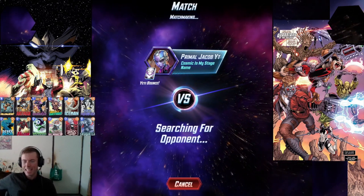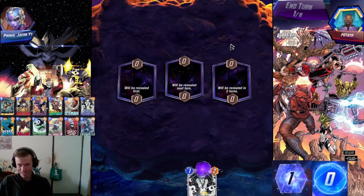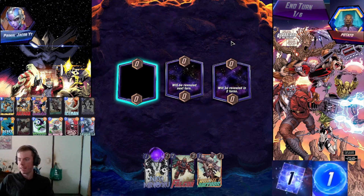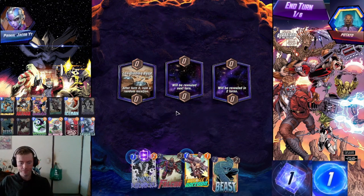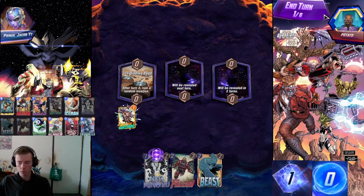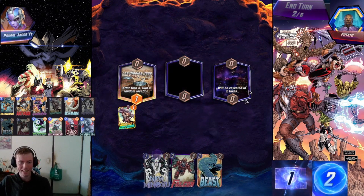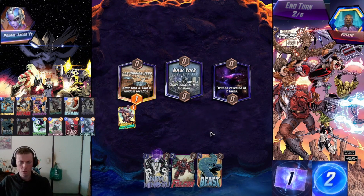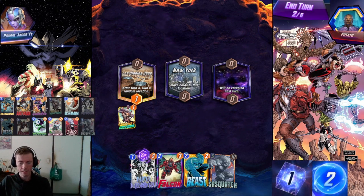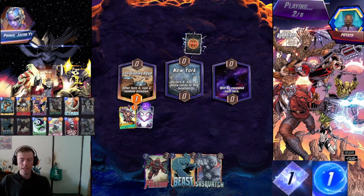Welcome Mr. Potato — never thought I'd say potato in a stream match, but hey, let's keep it cracking! We've got Rocket Raccoon and Nico Minoru — we'll start off with Rocket Raccoon straight away since he gets nothing there but that's all right. Sometimes we get lucky, sometimes we can't. New York — if we could change that, that'd be great. I've got a better plan: I'll play Nico Minoru and then go into either Beast or Falcon.